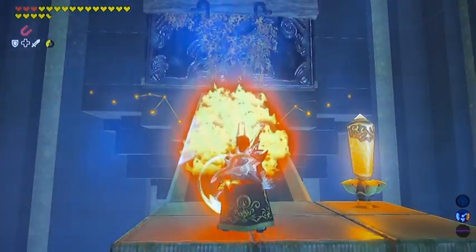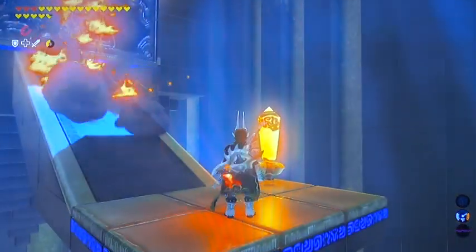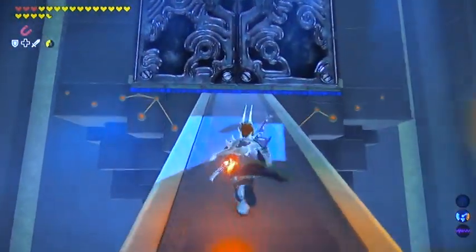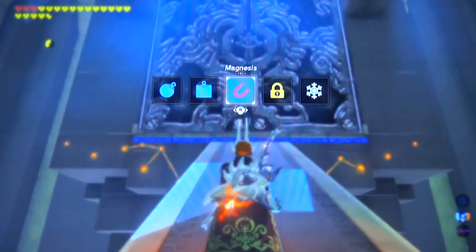I just used my fire-based weapon to light the leaves on fire. You can also activate the switch and some torches will come down out of the ceiling — those are kind of a pain though. Or you can just shoot a fire arrow at the leaves and catch them on fire that way.